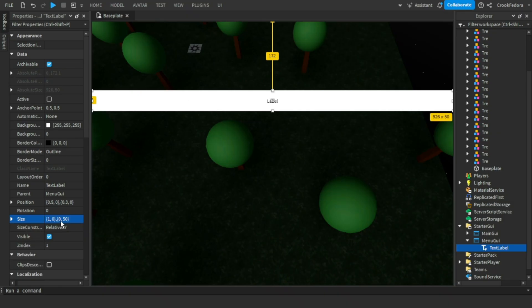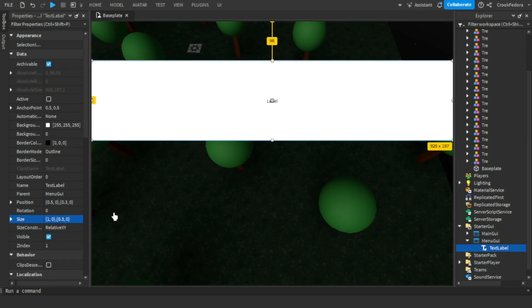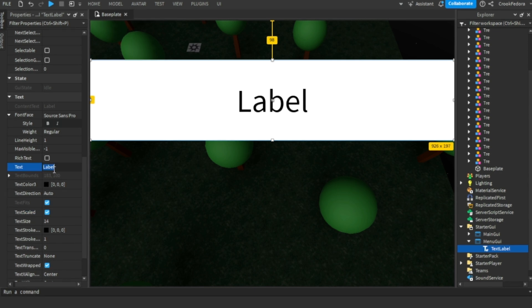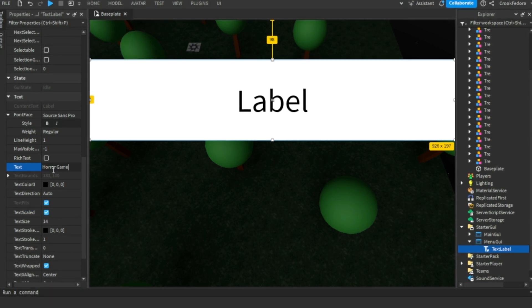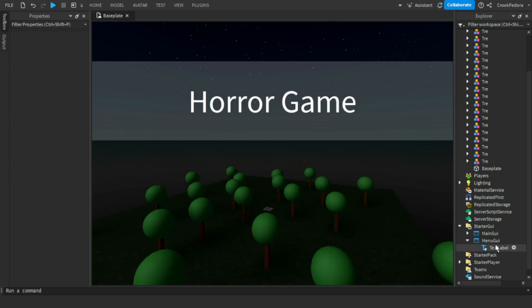We want it to touch both sides of the screen, so we'll set size to 1 — no, that's way too much. Let's go with about 0.3. We're going to name it 'Horror Game' for now since we don't have a specific name yet. But ladies and gentlemen, we're missing something — try to guess what it is.